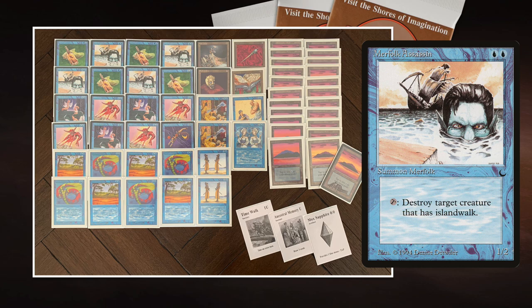In blue, a way to destroy creatures is actually pretty good. Blue is good at countering and bouncing stuff, but not so good at really killing things. So having something to destroy creatures — kind of like an icy royal assassin machine — is pretty nice. The whole flavor idea is that you're saying, here's some Fish Liver Oil so the creature can have Island Walk, but actually the Fish Liver Oil is poison and it will kill the creature because of the Merfolk Assassin combination.